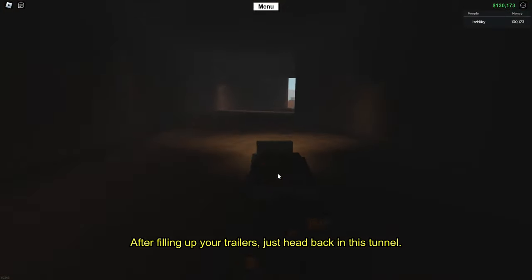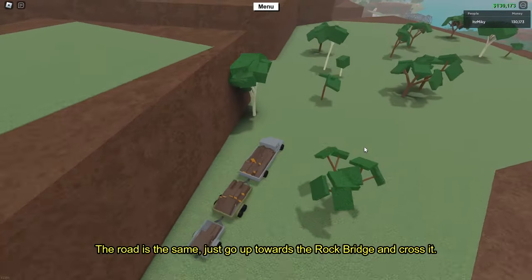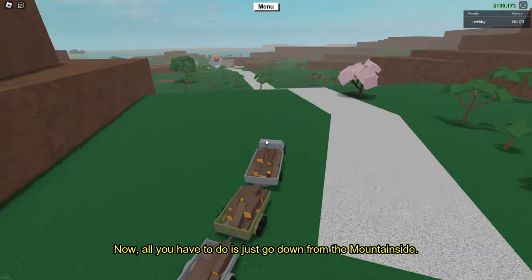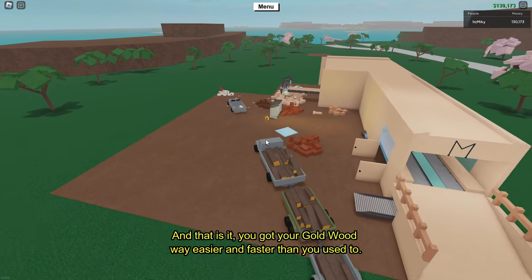After filling up your trailers, just head back to this tunnel. The road is the same — just go up towards the rock bridge and cross it. Now all you have to do is just go down from the mountain side. And that is it, you got your gold wood way easier and faster than you used to.